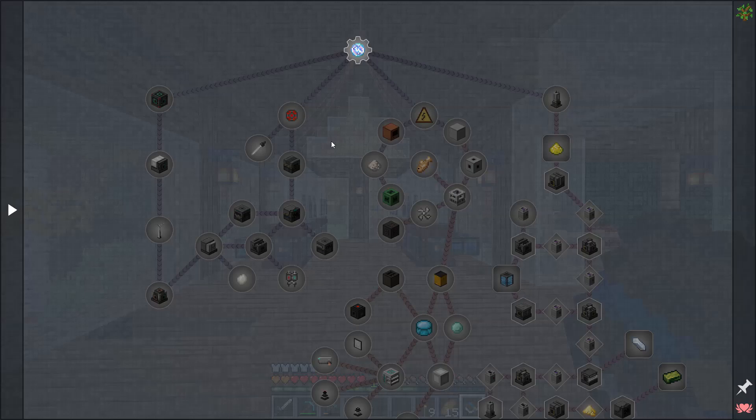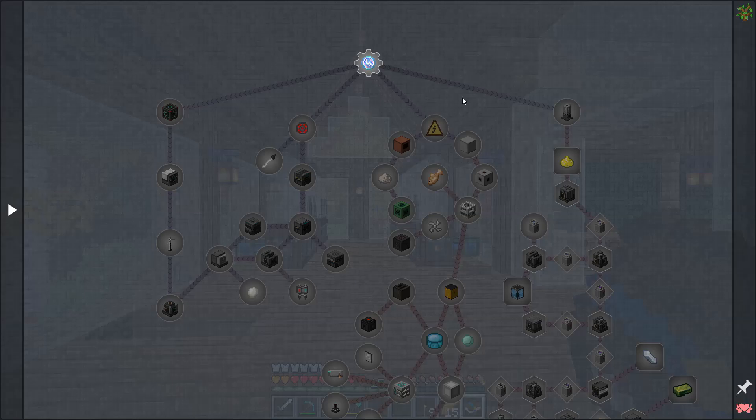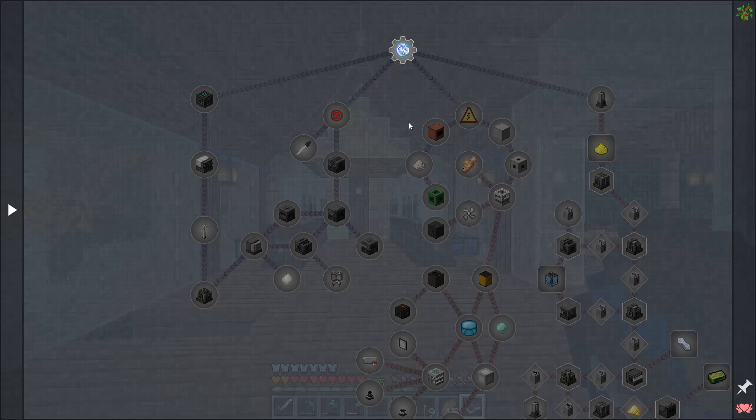If we open up the quest book, you can see right here with the Mekanism quest chain we have nothing completed, which is not where we left off last episode. I know this is a common bug when making relatively large updates to mod packs, so I will take care of this off camera so we can get back to properly progressing.